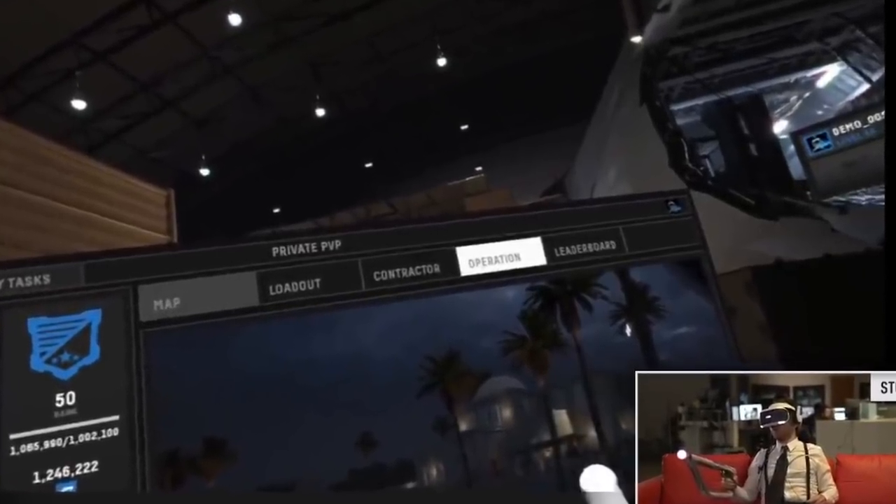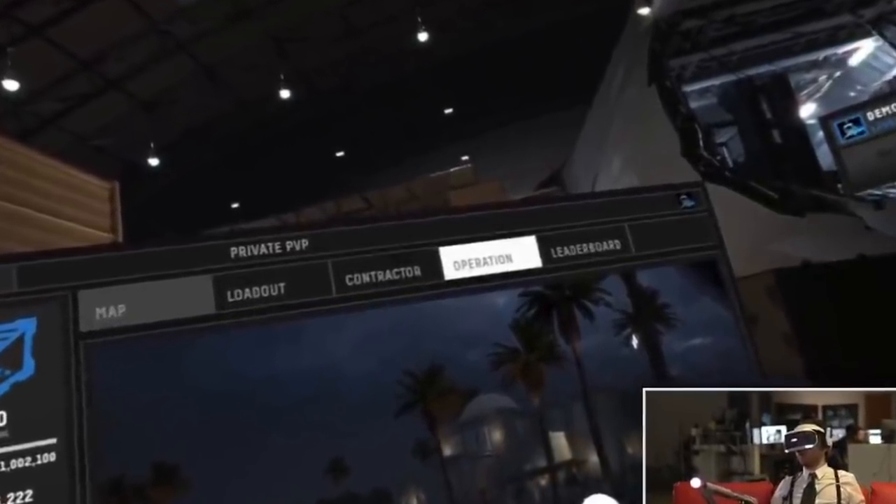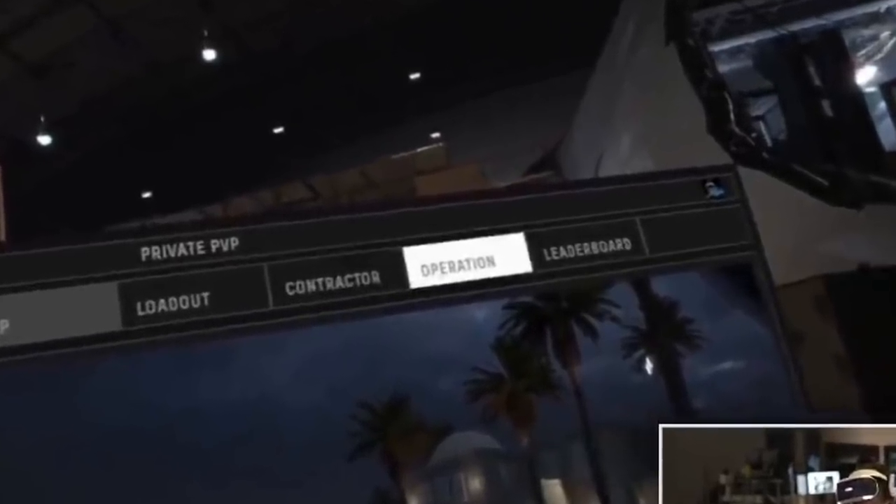On the right side of the menu there are two tabs Frank hasn't selected yet. The Leaderboard tab should be self-explanatory, but then there's one called 'Operation', which has me scratching my head. Remember this update is called Operation Nightfall - so if we pick this tab, will we see Operation Nightfall listed there with potential spaces for future operations? Could picking a different operation change available map playlists, like Middle Eastern maps, UK maps, or Russian maps in their own playlists? I truly have no idea, so let me know your thoughts.